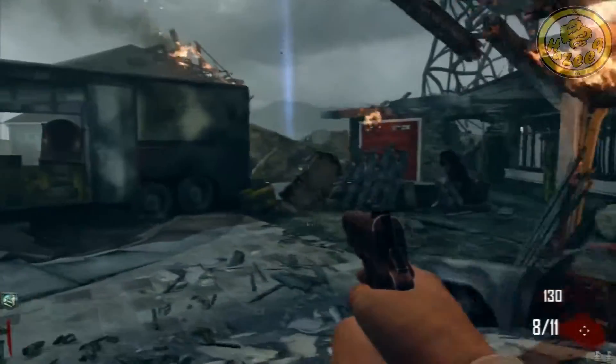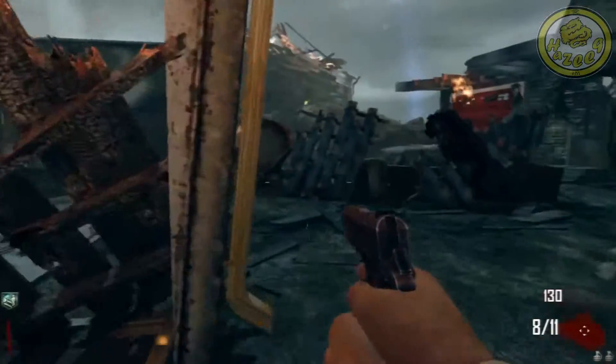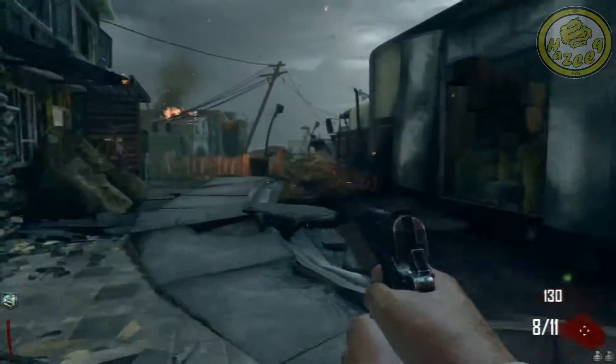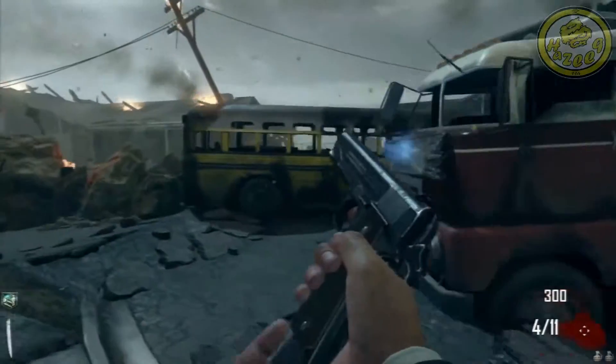Coming in at number 5, we have a door in Nuketown — and you can probably already guess which one it is. It's the power-up door for 3,000 points.